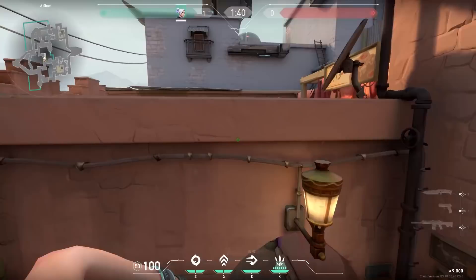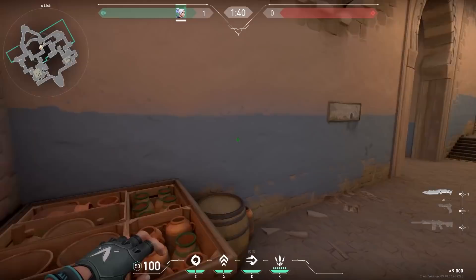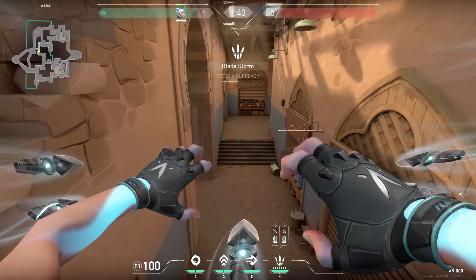Now a very situational Jett trick on Bind. Use your ultimate, jump on this spot and do a double updraft — from here you can look towards Market. This next one is even more situational but maybe you can use it: you can also jump over here and do a double updraft, then you can look towards the attacking spawn.